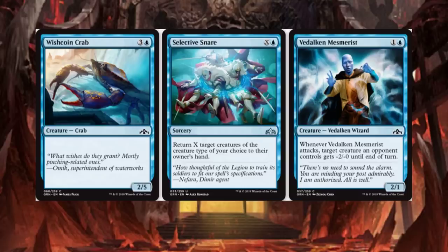First up, Wishcoin Crab on the left, 2-5. There's a lot of commons in this, so I'm just going to blow through it.